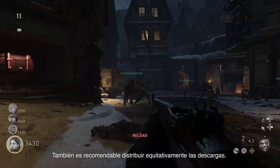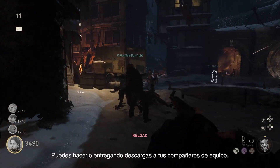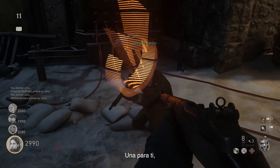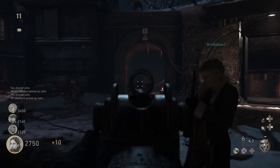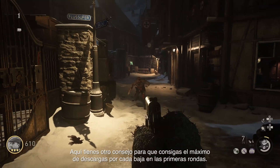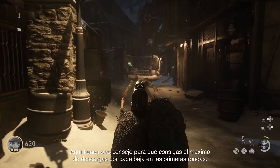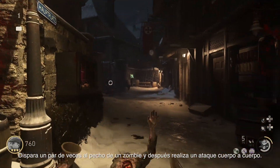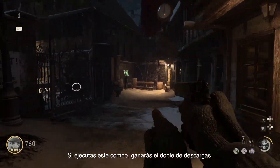You'll also want to keep those Jolts evenly distributed. You can do this by dropping Jolts for your teammates. One more tip to help you get the most Jolts for your kills in the early rounds: if you pump two rounds into a Zombie's chest and follow it up with a melee attack, you'll earn twice as many Jolts with that combo.